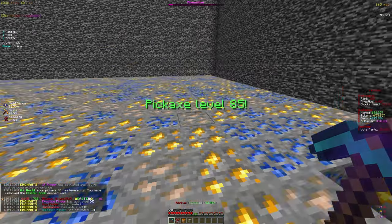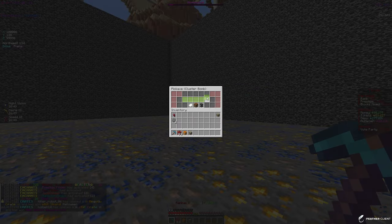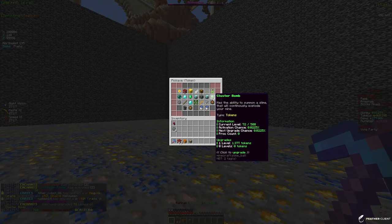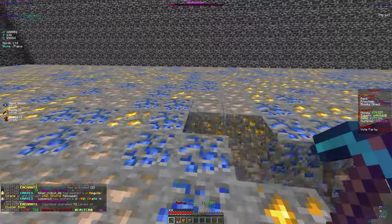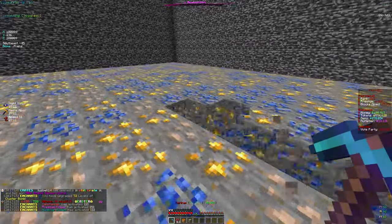We hit level 85, so let's go ahead and max out cluster bomb — or put the max amount of levels we can. We got it to 72 out of 500, which is not bad for only 50 trillion tokens. That is one of the best enchants and it's really going to help me get some tokens.